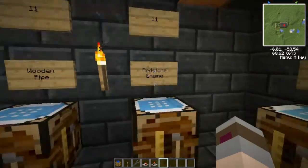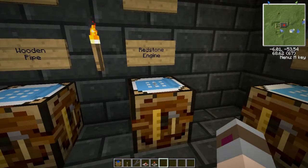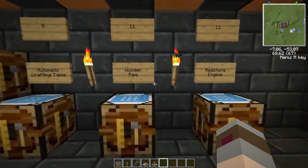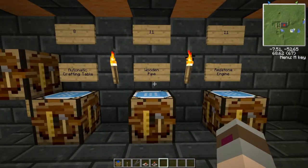You'll also need to make yourself eleven redstone engines. The recipe for a redstone engine looks like so: three wooden planks, one piece of glass, two wooden gears, and a wooden piston. These three items make up the majority of the system I'll be showing you upstairs on how to automate making diamonds.